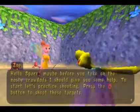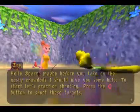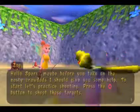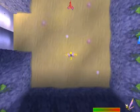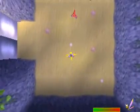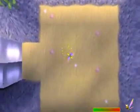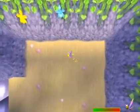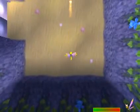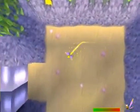Hello Sparks. Maybe before you take on the nasty Crowdats, I should give you some help. To start, let's practice shooting — press the circle button to shoot some targets. Now this completely changes the gameplay, so it's only natural to get a tutorial. Yeah, top-down perspective fans beware. This is a shooter, kind of like a tank shooter. We can move around, shoot with the same button you use for fire breath, and charge for some fast movement.